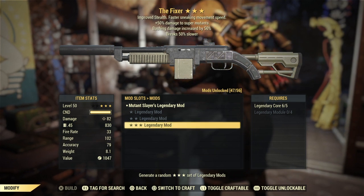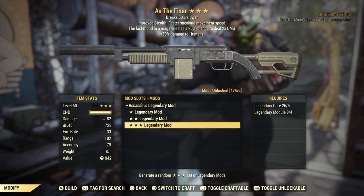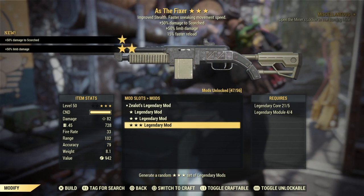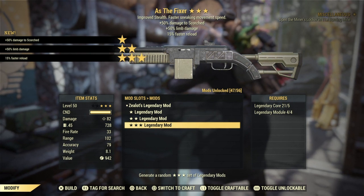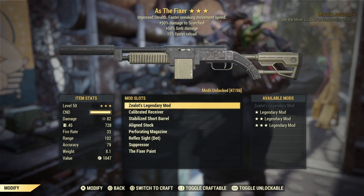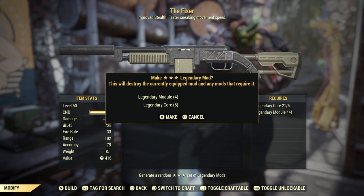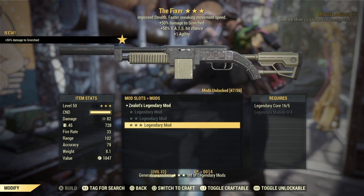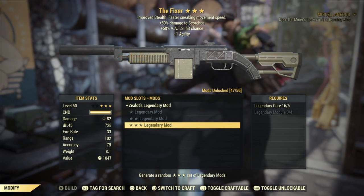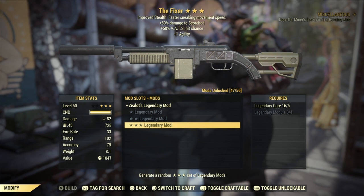Break slower — that'd be great if it was explosive. Zealots with limb damage and faster reload — I don't think I've gotten zealots yet, not necessarily the greatest perks. Another roll: zealots with VATS hits and agility — slightly better than the previous one, but still not a god roll weapon by any means.